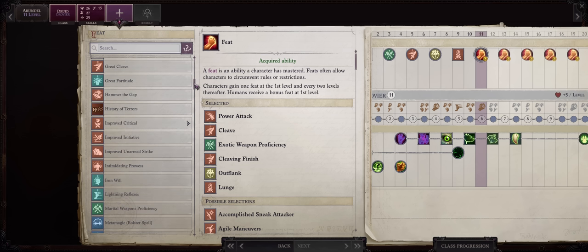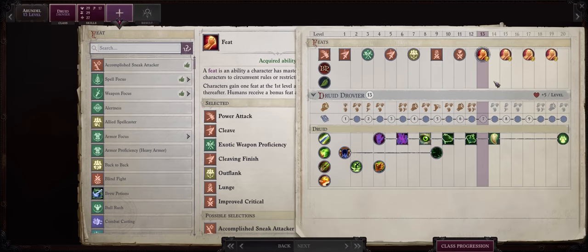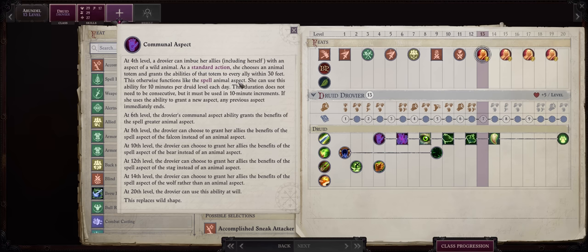At level 11, the choice is also simple: Improved Critical for shard — or the other weapon you went with, like great axe if you prefer. At level 13, you might as well qualify for Lore Master now, because from level 14 onwards you won't really gain much as a Drovir. The capstone ability which lets you use all of your shared aspects at will can be fun, but by default they can be used 10 minutes per class level — at 14 and 15 it's already more than one hour duration, which is certainly more than enough.